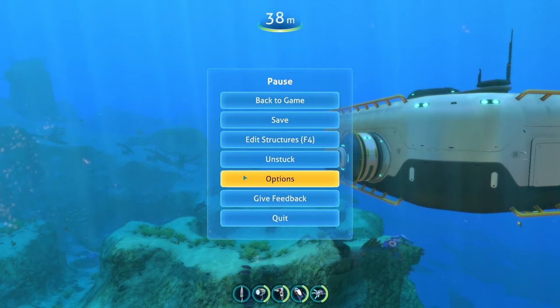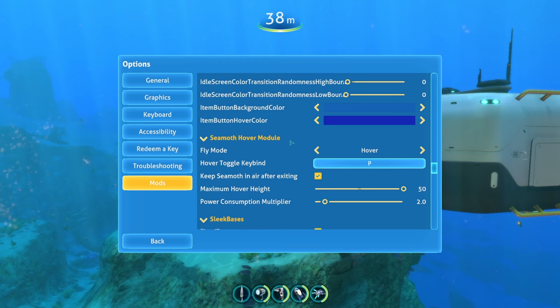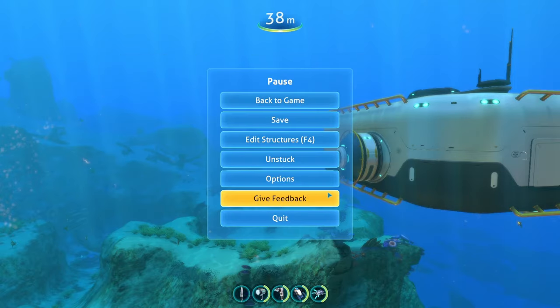You can configure the mod by going to the options menu, then to mods, and we can see the Seamoth Hover Module right here. We can change between fly mode, hover and flight. The default keybind is P. You can set it to keep the Seamoth in the air after you exit, set the max hover height, and the extra power it'll consume whenever you're using it.